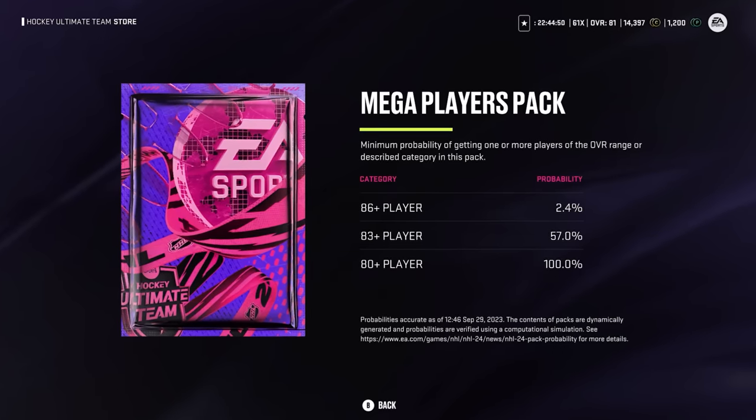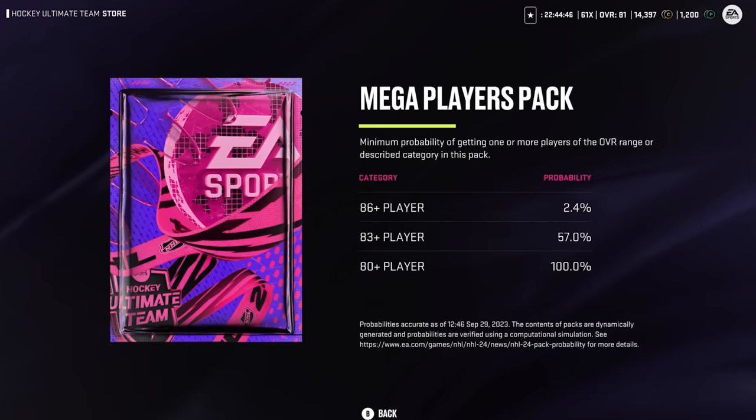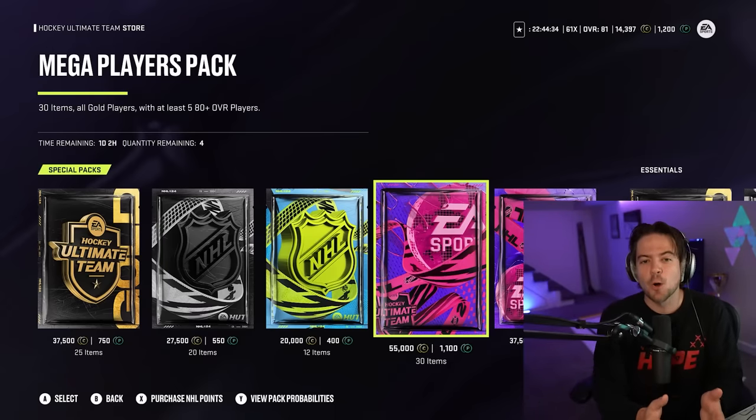Five guaranteed 80-plus overall players and 30 all-gold items. Looking at our probabilities, they're not great — we have a 2.4% chance at an 86-plus, which would be Connor McDavid, and a 57% chance at an 83-plus. If I win both shootouts, I open the pack and keep what's inside. But if I lose just one, we have to open it and sell everything for as cheap as possible. A little extra pressure this year.